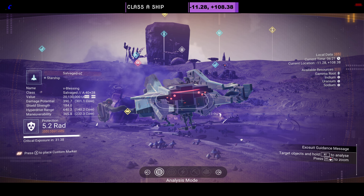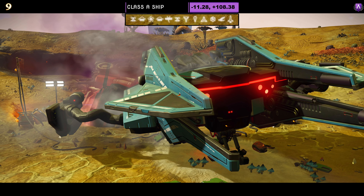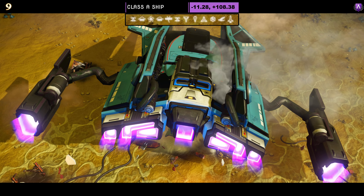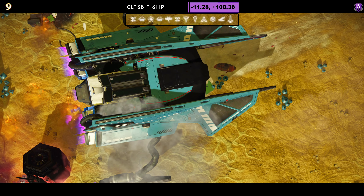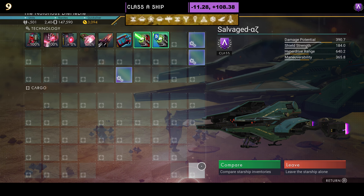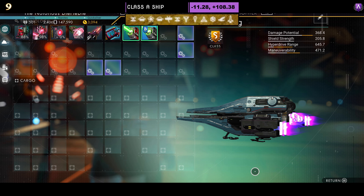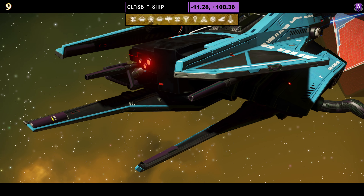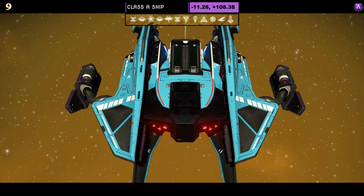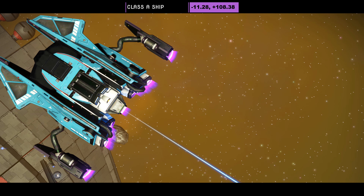Ship number nine is another Class A ship. This one comes in blue. It's kind of like a half tile with the extended pointed top, and it has pipe thrusters to give it extensions on the side. It's not a bad looking ship. Supercharged slots: two on the right and one in the middle. Once it's upgraded to S, that one in the middle turns to a stack of two, so two and two. In the air it kind of looks like a half tile — I'm not really sure what to class this style as. Let me know in the comments.